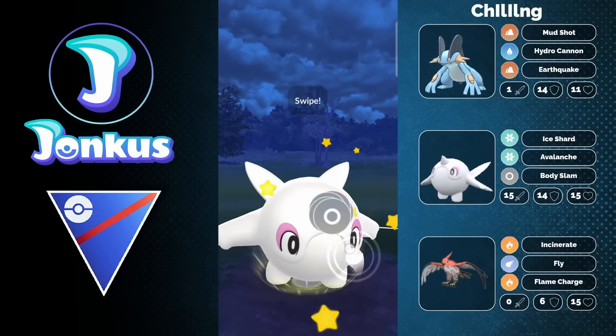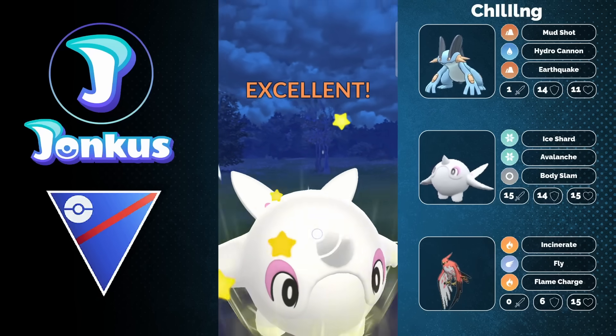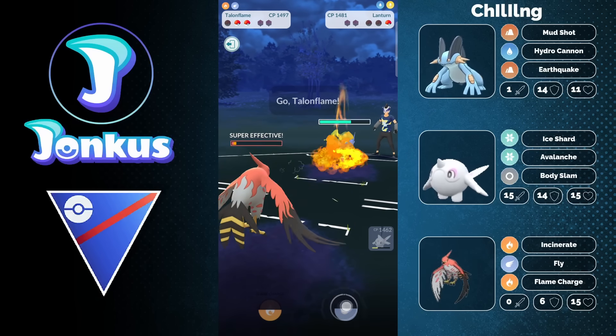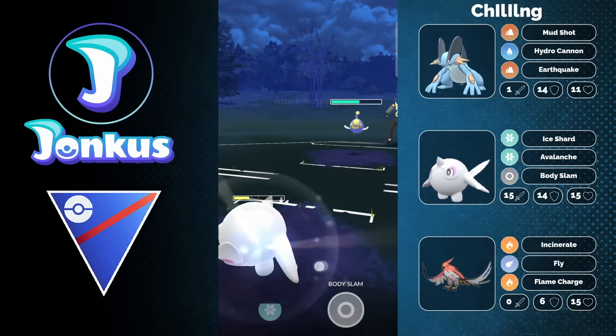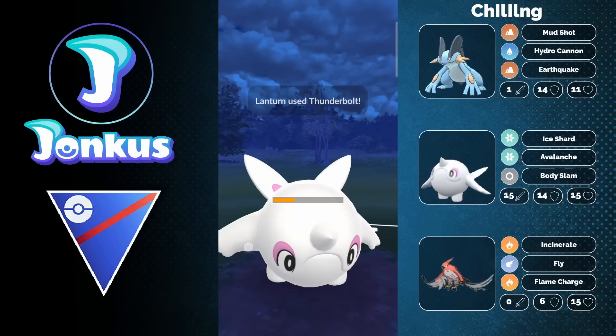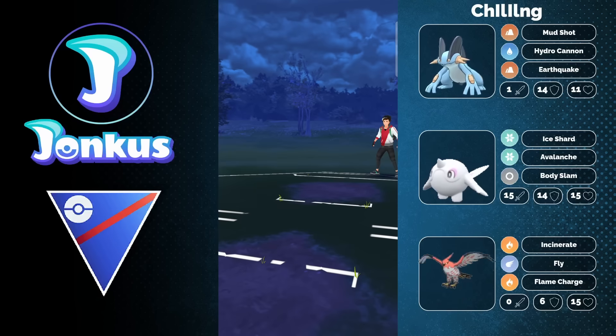They definitely need the shield against something like the Lantern — not really the greatest matchup for Sitoodle. It is tough in the current meta to be an Ice type. But the swap definitely worked out super well here — 10 out of 10 swap from this player. And we will see the Surf or even the Thunderbolt connecting here, and this is going to be a good game.